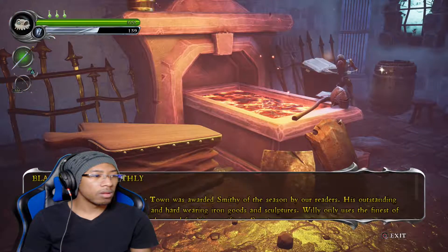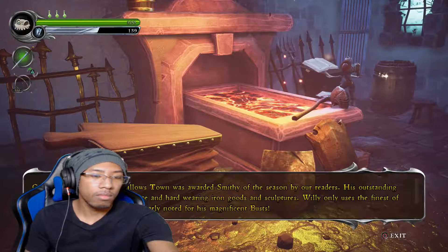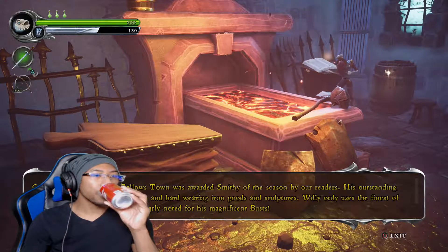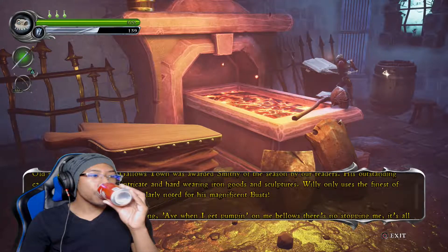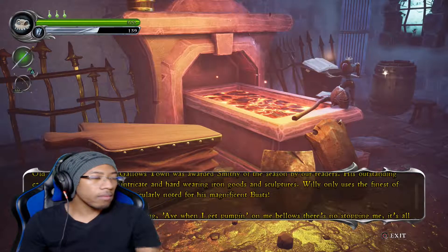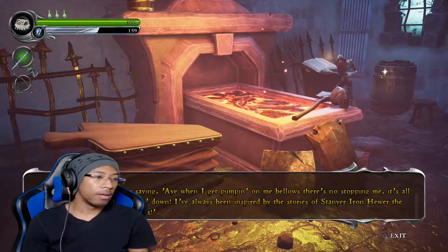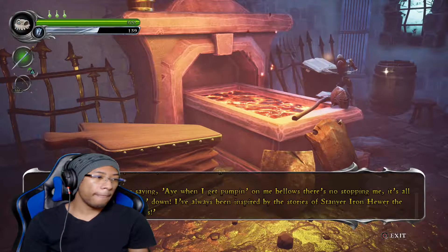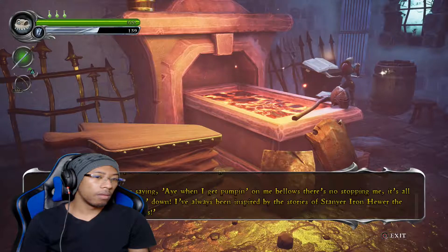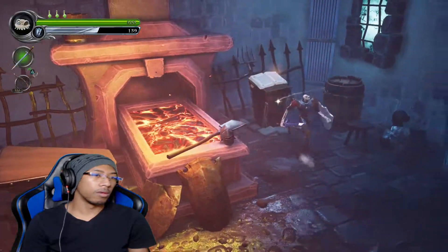Blacksmith's Monthly: Old man Willy Green of Gallows Town was awarded Smithy of the Season by our readers. His outstanding casts have produced many intricate and hard-wearing iron goods and sculptures. Willy only uses the finest metals and is particularly noted for his magnificent busts. Old man Willy was quoted as saying: 'All right, when I get pumping on me bellows, there's no stopping me — it's all in the rhythm, up and down, up and down. I've always been inspired by the stories of Stan your Iron Hewer, the greatest smithy there ever was.' God, that accent!